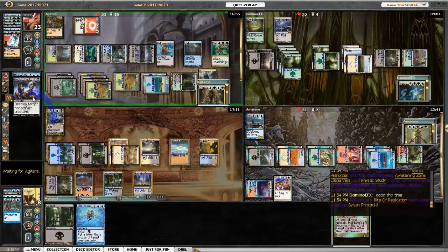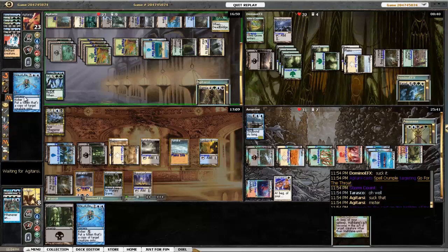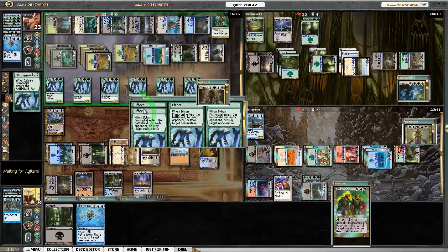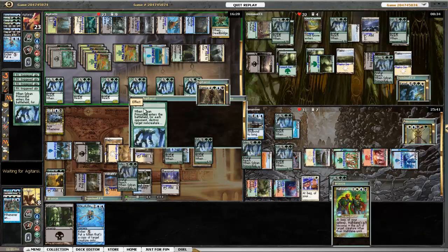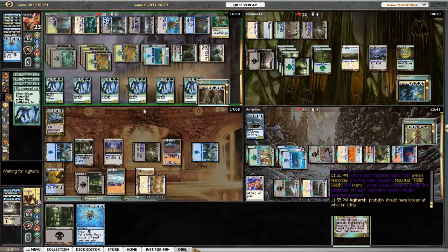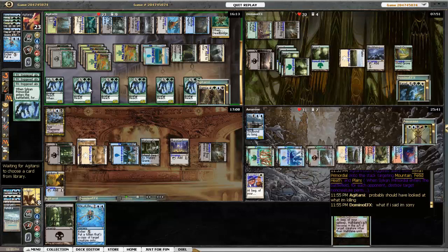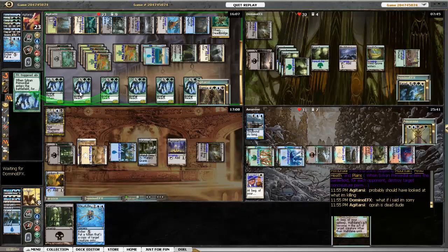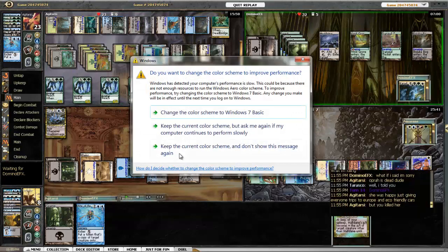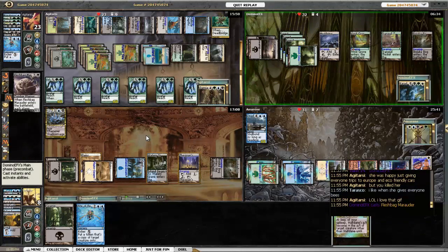She tries Rite of Replication on the Sylvan Primordial but it gets Go for the Throat'd, and that gets countered with Spell Crumple. Sylvan comes out and just destroys people's mana bases. The only good thing is that even after my mana base gets hit, next turn I still have enough mana to cast Rite of Replication kicked on that Sylvan Primordial to blow up anything else. The problem is I can't search up any Forests since I'm not playing green.